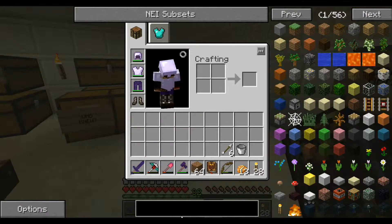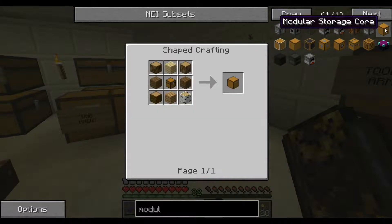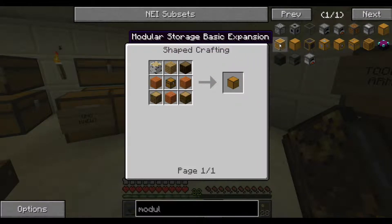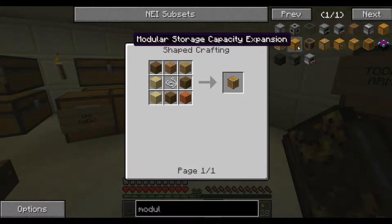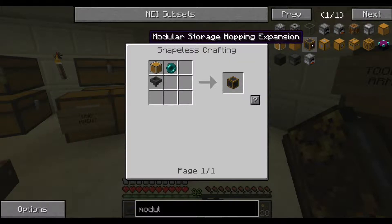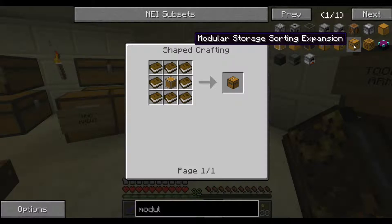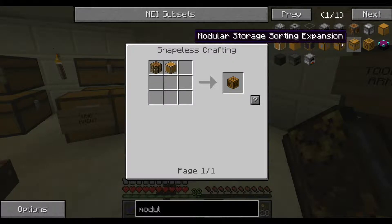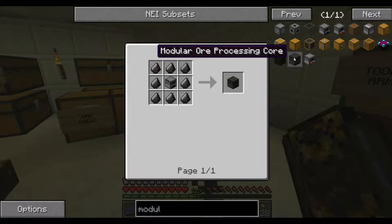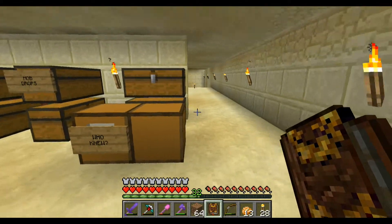Let me go into this modular storage. There is the base here — I made one of those — and then the expansion so that there's extra space. There are other things too: hopper, armor expansion, smashing expansion, storage sorting expansion, and crafting expansion. I don't know what any of these things do. Modular or processing core — I have not gotten into any of this stuff, so it's going to be interesting to see all the things in here.